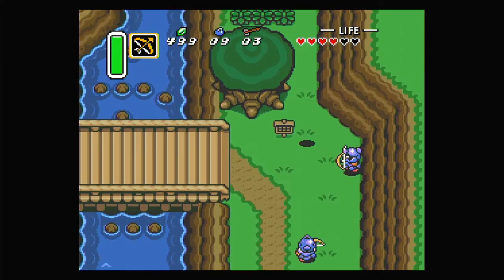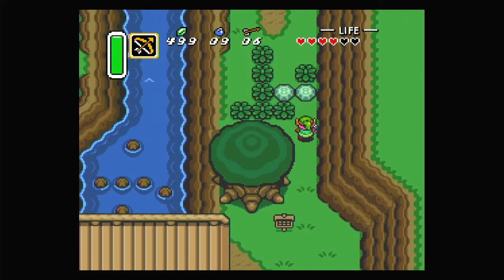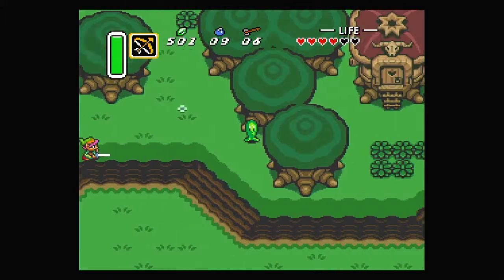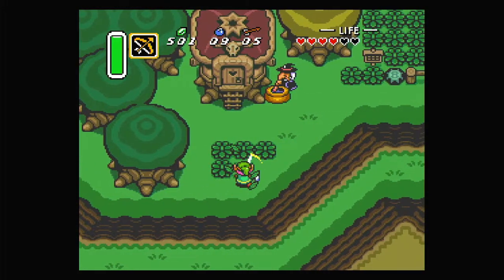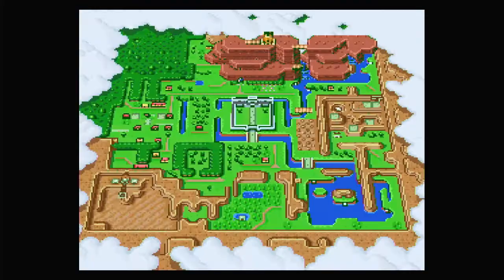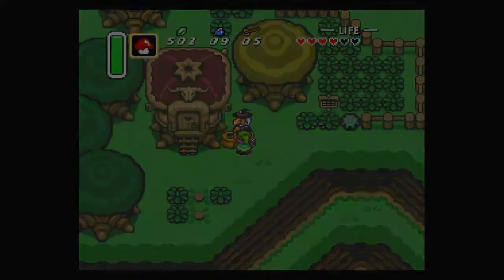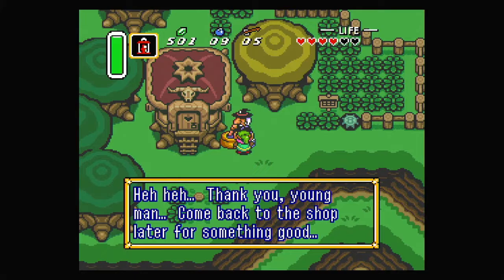We have a shield on us which can block arrows a little bit - not a lot, but it's still useful. There's not a lot of things that it can block, but still. There's also this enemy here that we cannot hit with our sword, otherwise it will just stun us and hurt us instead of it. 'The smell of rotten fruit. If you give me that mushroom, I can finish my brew.' Let me get that out. Also if we go to our map, we can see where the master sword is in the forest, and also the remaining two pendants that we need to go get. Let me use Y on you to give you the mushroom. 'Thank you, young man. Come back to the shop later for something good.'